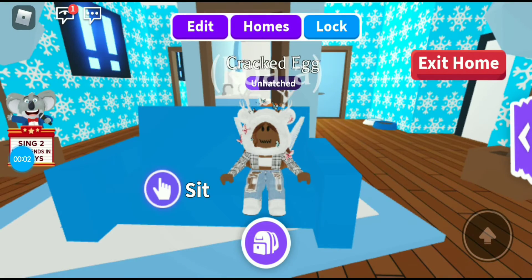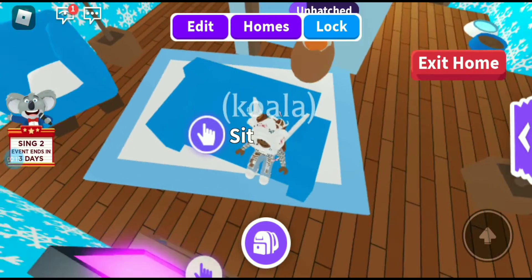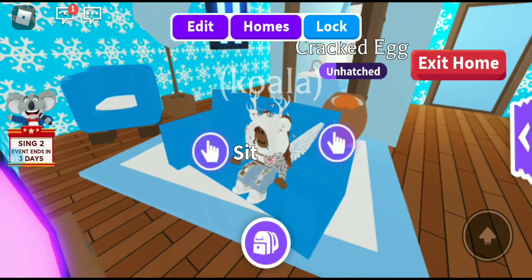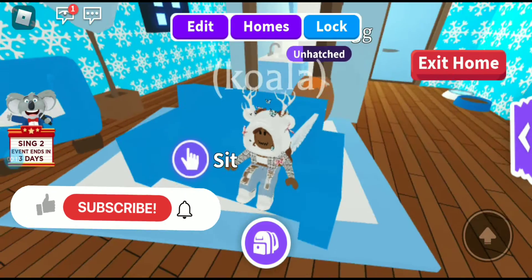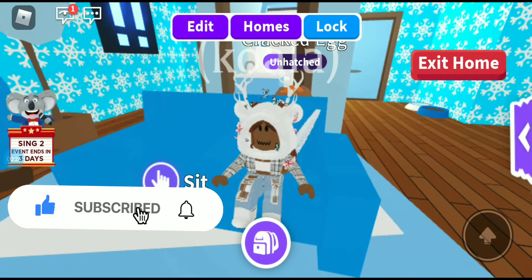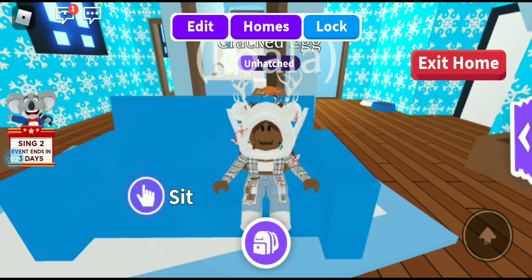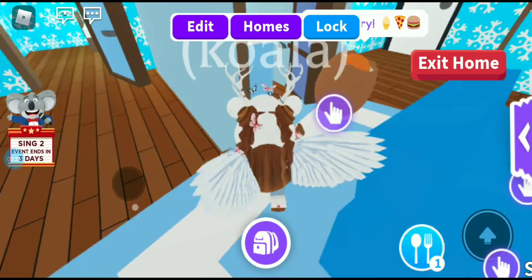Hello guys, welcome back to another video! I'm Kari, and if you're new to the channel, this is Sparkle Kari. Today we're going to be doing part three of trying to hatch a legendary. But as you can see, we have a cracked egg instead of a mythic egg because I want to switch it up and see if we get anything rare, ultra rare, or legendary. If you haven't already, don't forget to like this video, subscribe, share, and hit that notification bell.